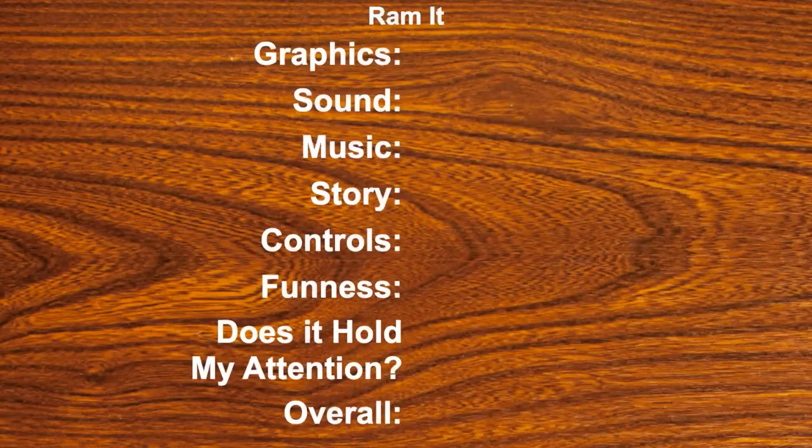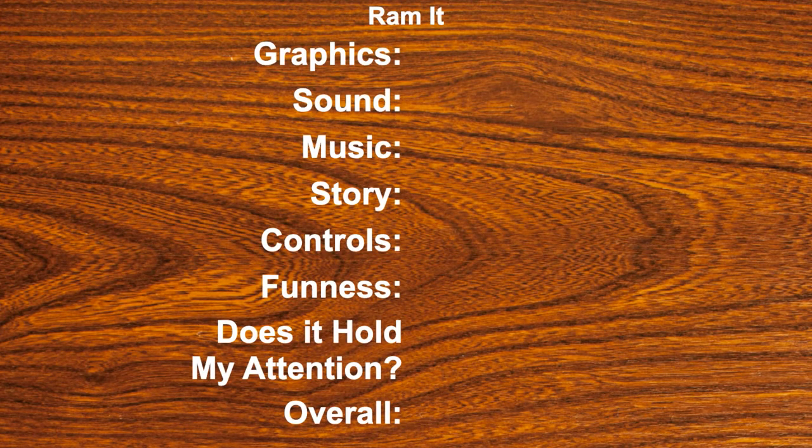Let's rate that game. Graphics for Ramit — they're simple, blocky, but colorful. I'll give them a two and a half. Sound is pretty cool — five. Music, other than the music you make by shooting things, there's not really anything there, but I'll give it a three. Story — there is none. Controls are solid — I'll give it a six. Funness — I kind of enjoyed that — five and a half. Does it hold my attention? A five. I'd play that again; I kind of wanted to play a little more of it. Ramit is gonna get a total of five and a half. Let's move on to the next game.